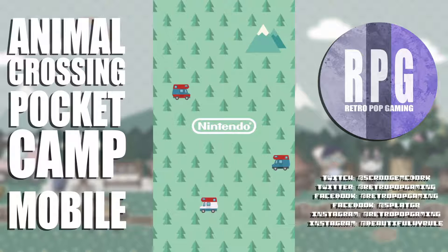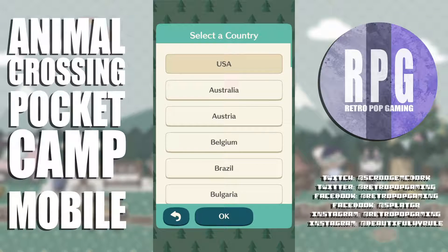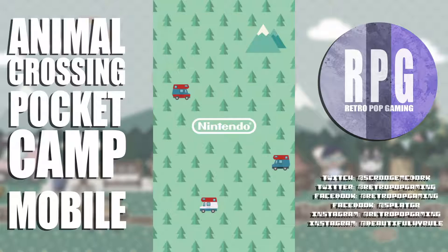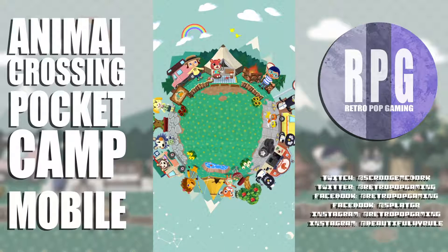I'm going to do vertical first — I don't know what that's going to translate to in the actual video, but we'll find out. I love the little campers. Before starting — yes, I am in the USA. Pocket Camp would like to send notifications — I'm going to say don't allow for right now.